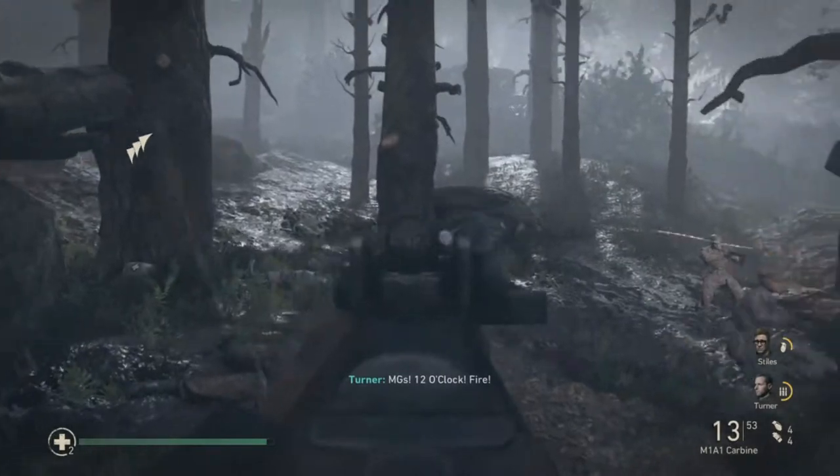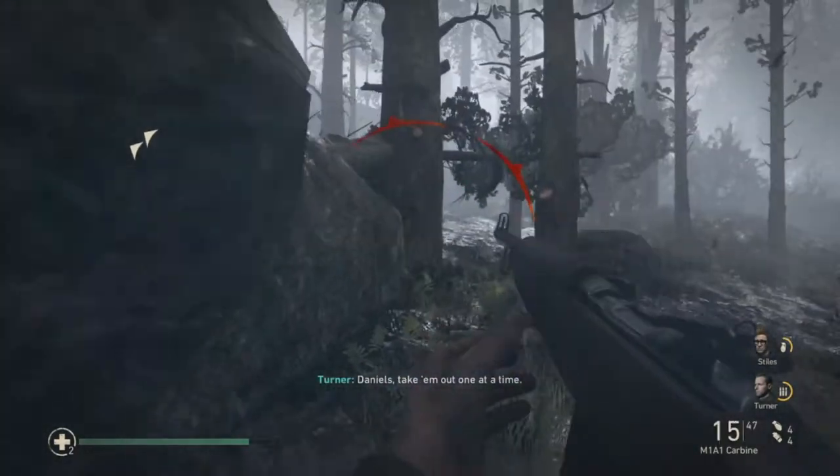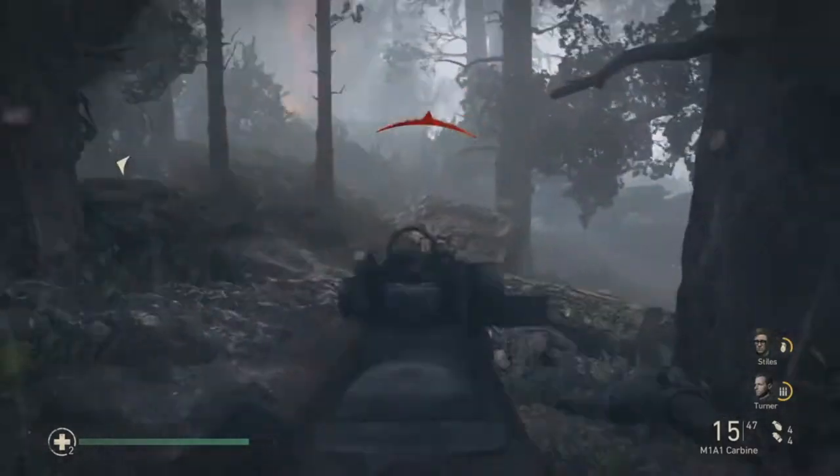Hello and welcome to Suddenly Random. Today we are doing another collectible guide in Call of Duty World War 2, on Hill 493.